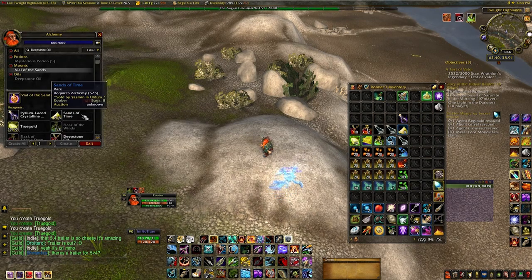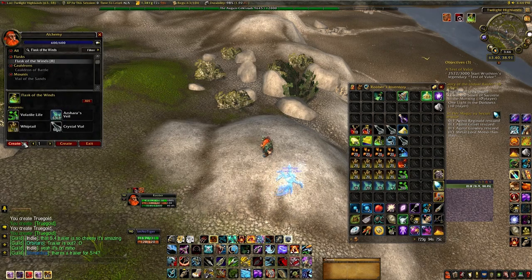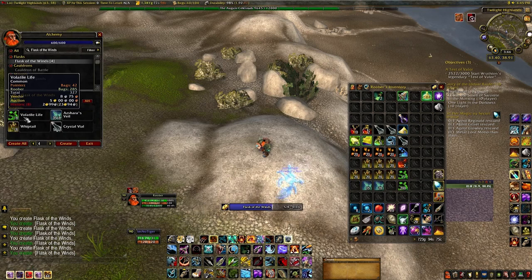The next thing you need is the Flask of the Winds. This is again quite easy. The Whiptail is from Uldum, Azshara's Veil is from Vashj'ir, and the Volatile Life is collected from any herbs you get in Cataclysm zones.